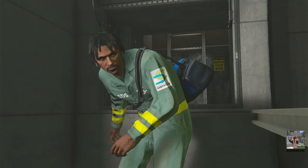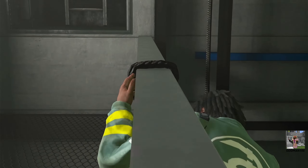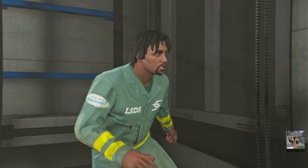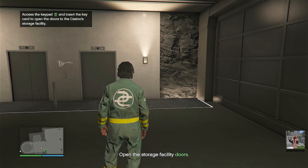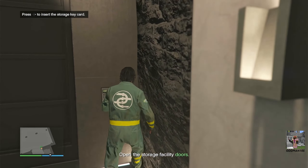Okay, we made it. All right, time to rappel down. Upon opening the storage facility doors, be prepared for a mild firefight — simply murk out everything that moves in there, leave nothing alive. Be prepared to equip your gas mask because you're going to need it.